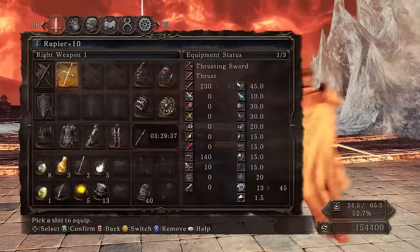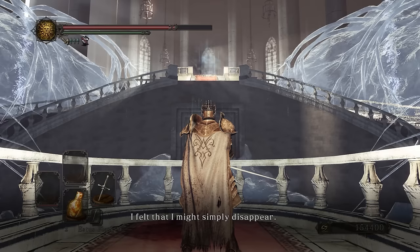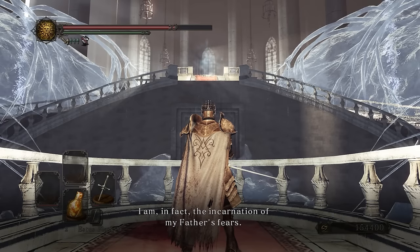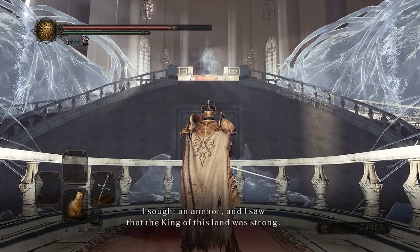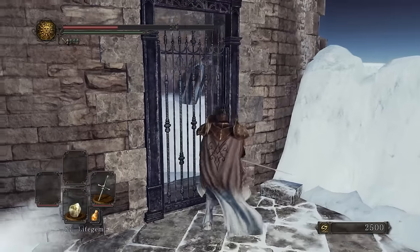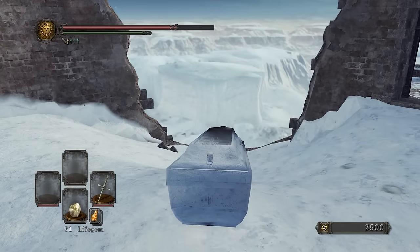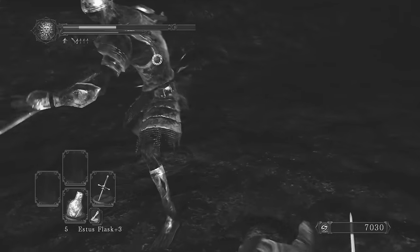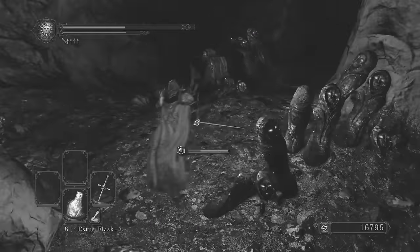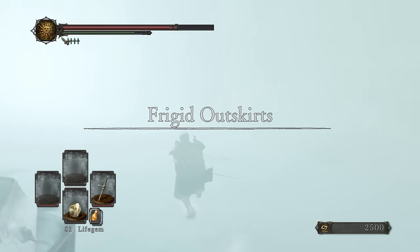We speak to Alsanna again, who reveals that even knowing she was a child of darkness, the Ivory King still took her in and cared for her — giving her purpose as his oracle. What a classy guy. But there's still one area left: the Frigid Outskirts. To get there, we grab a key from a gank cave, open an inconspicuous side door near the front of Eleum Loyce, and hop in a coffin to descend. Remember all those dogshit boss runs from the previous DLCs? All those runs can only bow in awe of the true bullshit god of Dark Souls 2, the Frigid Outskirts.